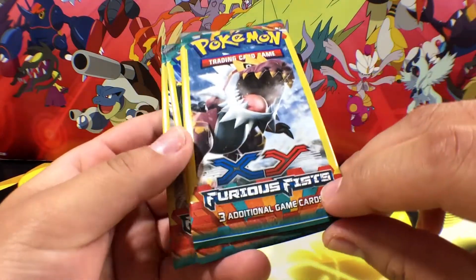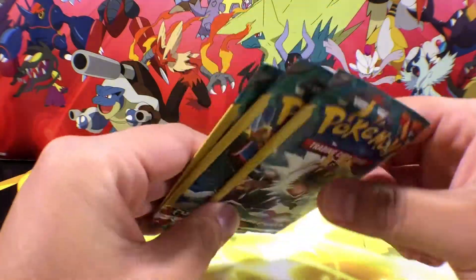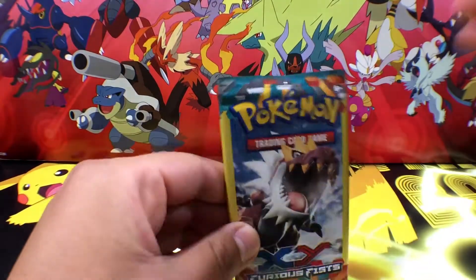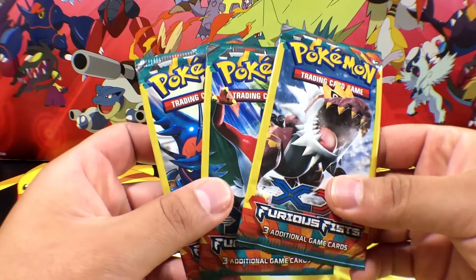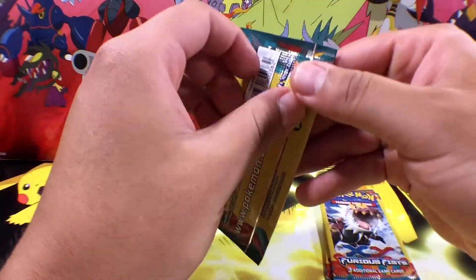Now each of these contain three additional game cards, so three Pokemon cards in here. I don't think there's actual game codes in this, but we will see. Hopefully we can get something awesome out of these packs. So this is what we're gonna do for our daily fast pack. Let's go ahead and jump on into this. Hopefully we get something awesome. Let's see what we can get.